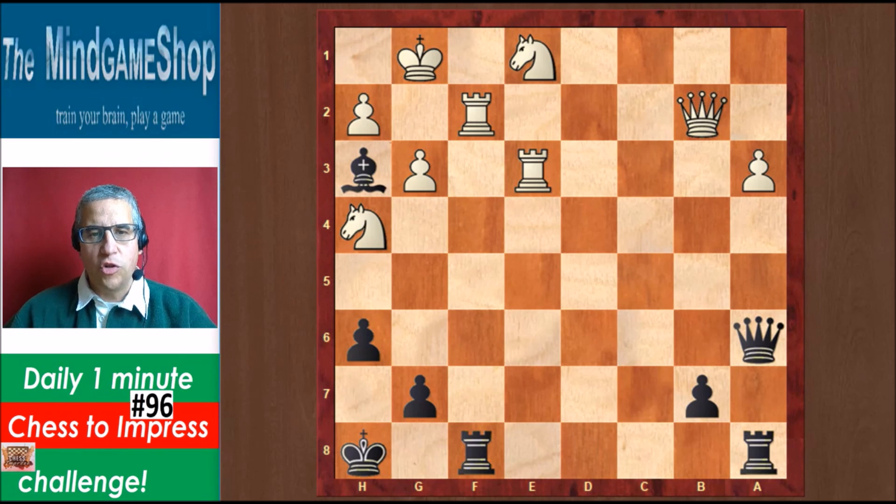What you should see here is that the f1 square is actually attacked by three black pieces: by the bishop, by the queen, and also by the rook through this rook. It's only defended twice, by the rook and by the king, and that will give us a clue.